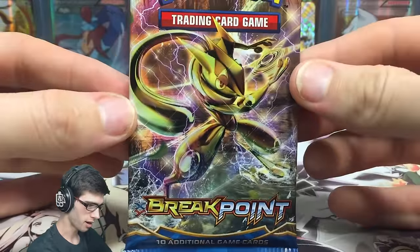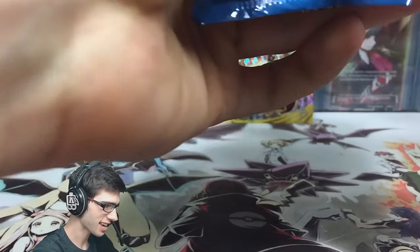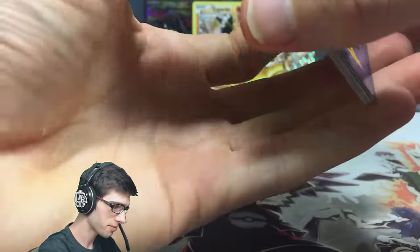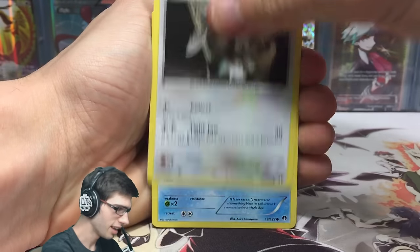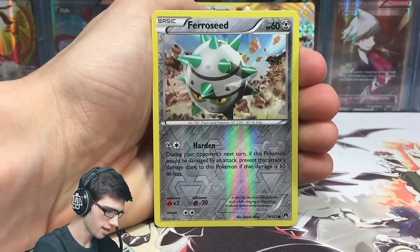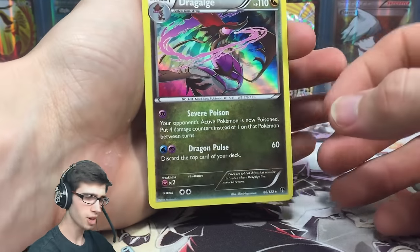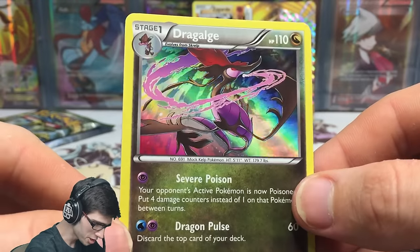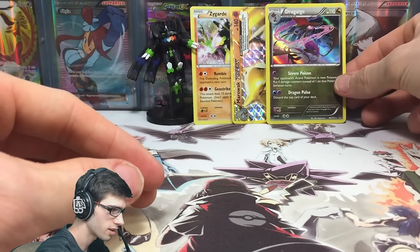Moving on to Breakpoint — dark Rayquaza is my boy, and Darkrai is in Breakpoint, so we're aiming for a Darkrai. Gotta set the bar high. Let's see what we get: we've got a Seedot with Ram, Slowpoke, Rattata, Skorupi, Puzzle of Time, Aromatisse, Gyarados Spirit Link, a Ferroseed reverse — just a common — and a Dragalge holo! That's pretty cool. We're two for two right now. 110 HP with Severe Poison and Dragon Pulse.